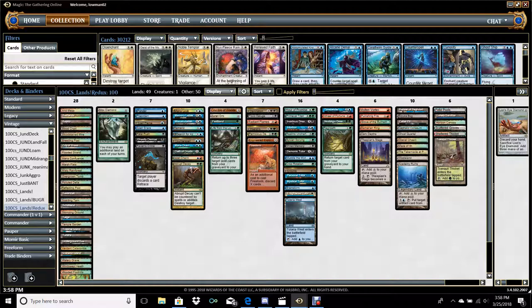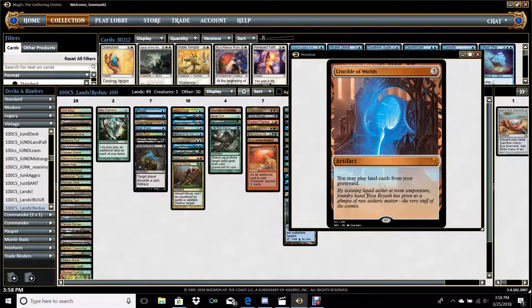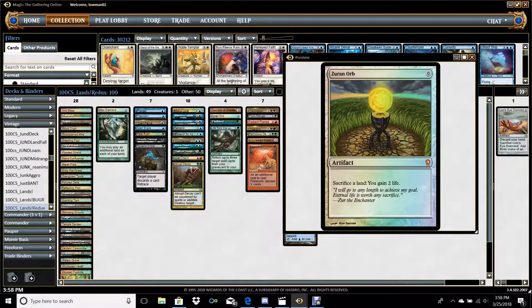Let me cover each of these cards if you're not familiar with them. Crucible of Worlds — it just says you may play land cards from your graveyard. Obviously it's very good with fetch lands. When you have lands that start doing other things, which we'll cover in the further piles in a bit, they become even better, especially when you're utilizing your lands as draw engines, disruption, removal, and basically interaction.